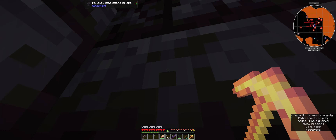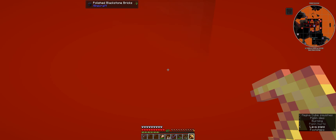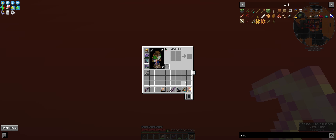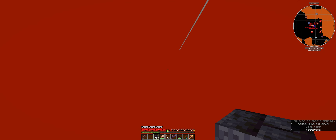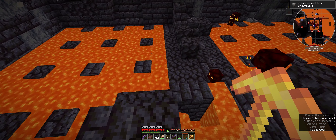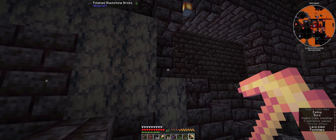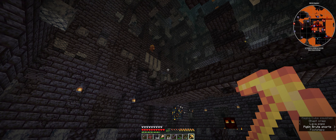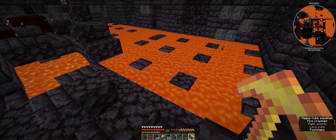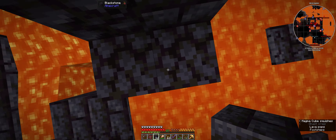Thank goodness for the fact that I don't have any fire damage. Do I drown in lava? Maybe. Either way, I need to get out of here. What I'm looking for is suspicious soul sand - it should stand out because it's quite a different colour. I also need to pillar up out of here because I'm a little bit surrounded.